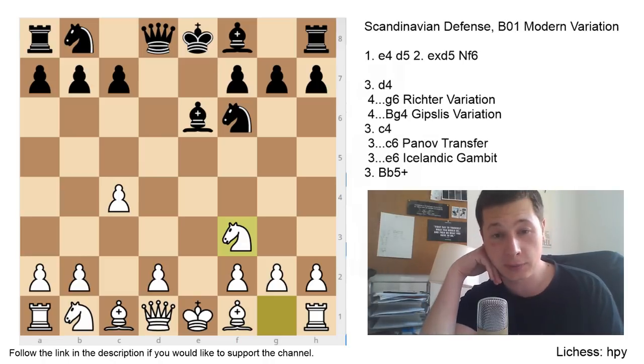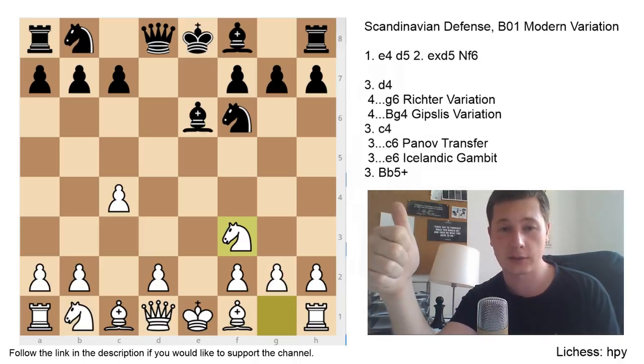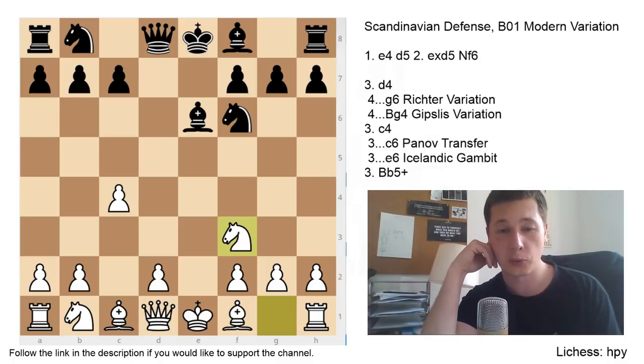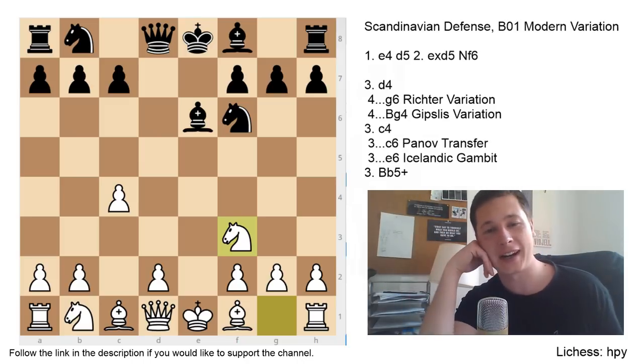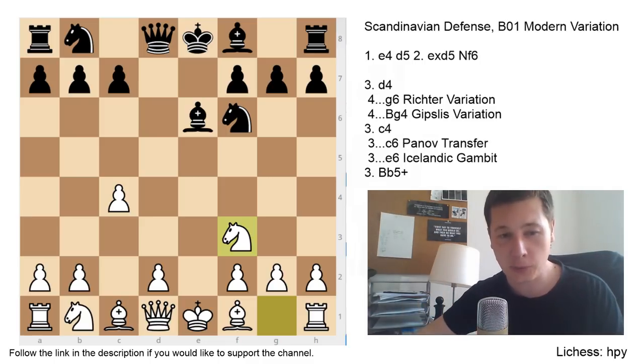This will be the last video in the Scandinavian series. I still have to cover the Petrov, which is going to be the next opening, then the Scotch and the Filidor — these three openings in the e4 series — and after that we're finally on to d4, with the King's Indian or the Semi-Slav being first in the playlist. Thank you very much for watching, thanks for the kind comments and support. I hope you liked the video — let me know what you think, and stay tuned for more chess.